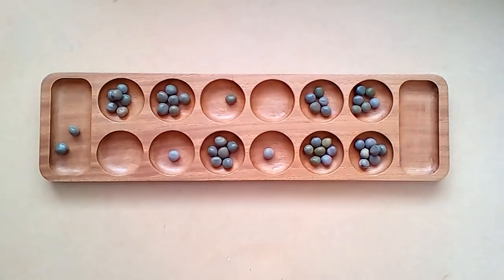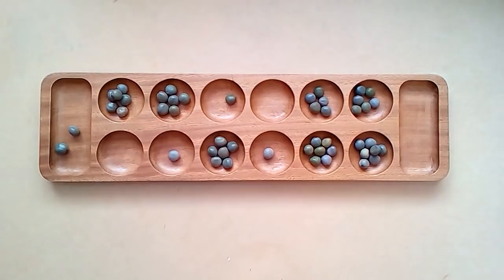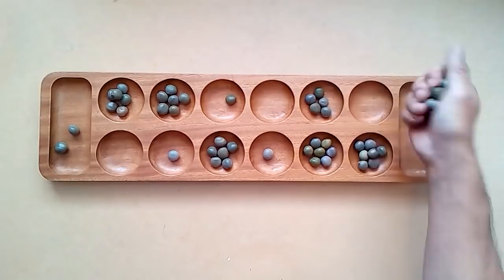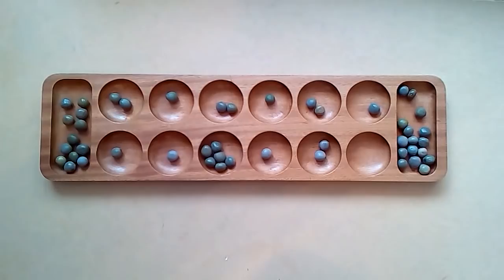Now it's my opponent's turn. Although I've got single seeds there which could be deemed vulnerable, they can't actually land any seeds on those at present — all of these seeds will go too far. Five seeds here: one, two, three, four, five — and they won't make it to these single seeds. So my opponent picks up this pit instead. In order to make this video a little shorter, I've moved the seeds into a slightly different configuration.